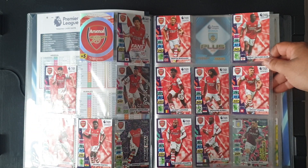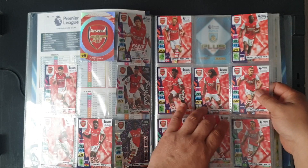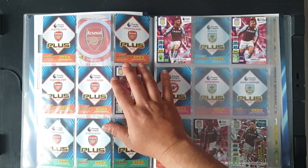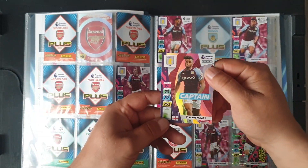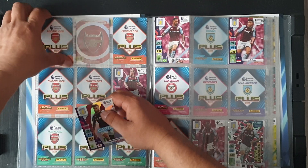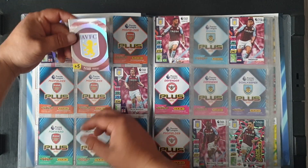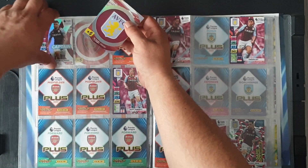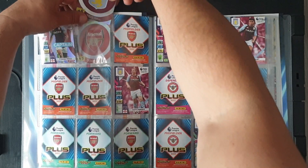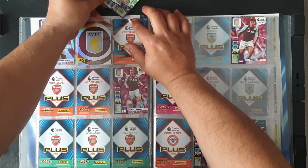Number 27 — perfect — Gabriel Martinelli, he goes right in the bottom corner, so that's not one more missing on this page. Number 28 is Tyrone Mings — captain. This is the binder where it starts with the captain logo. The team crest is 29. And number 30 John McGinn can go underneath the captain.